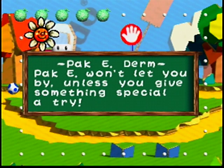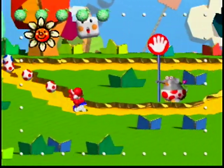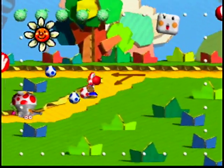Pachyderm — Pachy won't let you by unless you give something special a try. Would that be going into 3D? No, it just follows me. So let's ground pound. That helps you get by.